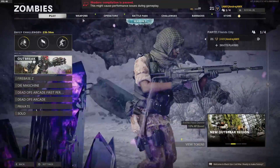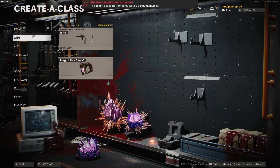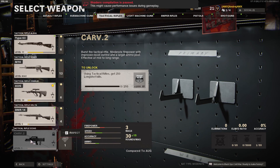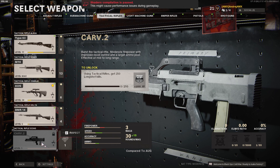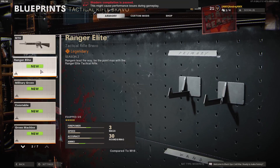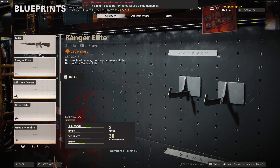Welcome back to another video. Today I'm going to be showing you how to unlock the new gun that's come out for Cold War Zombies, or Cold War in general for Warzone as well. It's called the CARV.2. Now many people might think it's going to be an arse ache to unlock, but it's not actually that hard — you basically need to get 250 long-shot kills with a tactical rifle.